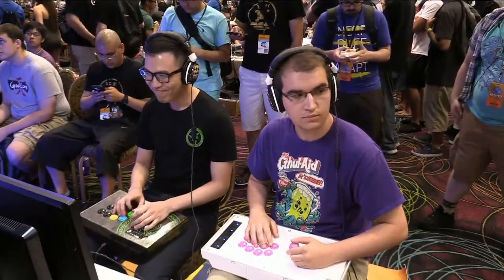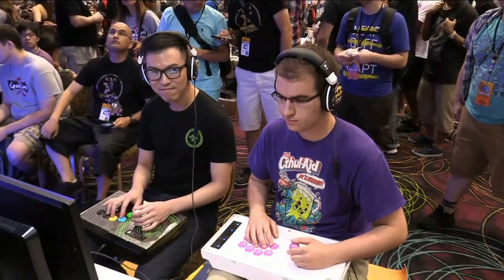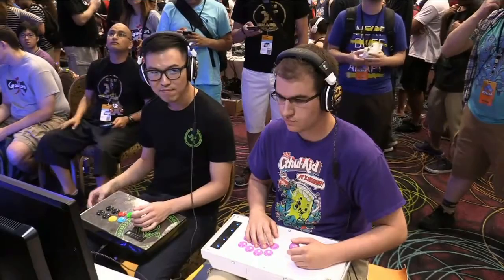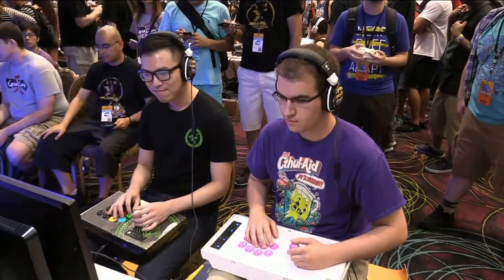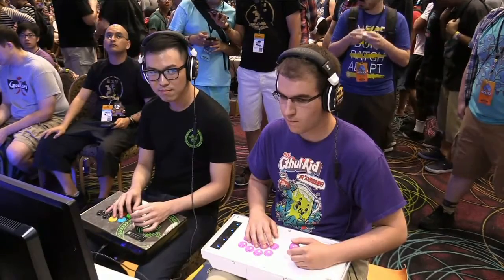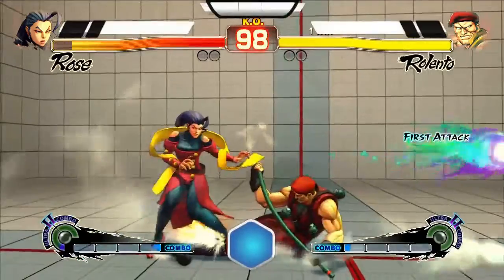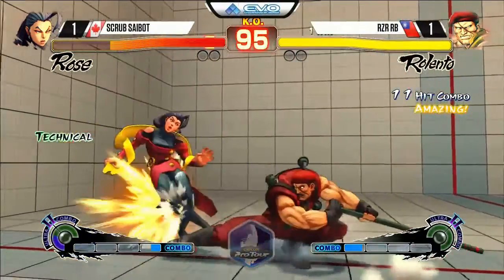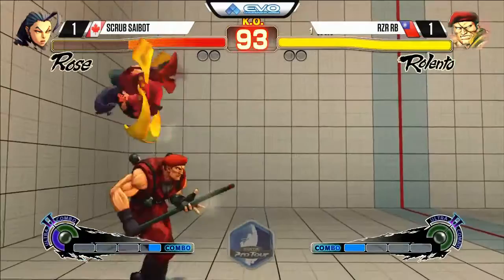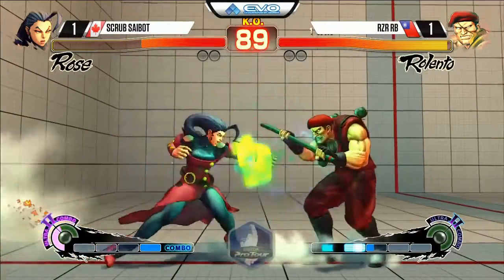He figured that if his opponent wasn't ready for that overhead the first time, probably won't be again. The setup at the beginning of the combo - the mix-up was just a close short into the stinger. But he'd been so offensive up to that point that Saibot wasn't really trying to press buttons, which he had been doing a lot. He could have interrupted that string but he was blocking for just a second and it opened him up. Late in the match you just get nervous, so you block - and it opened him up. Nice play from RB there.